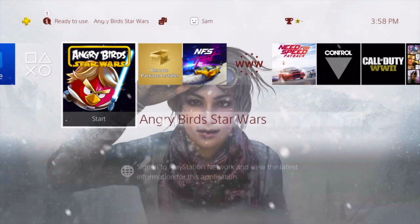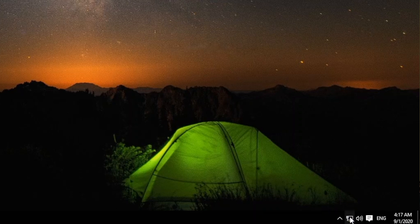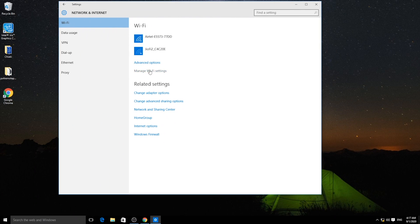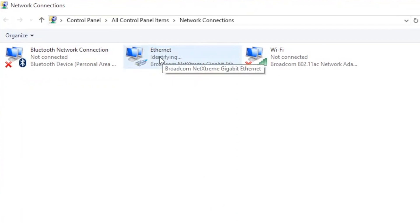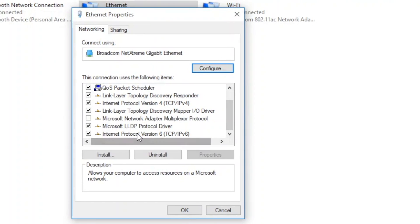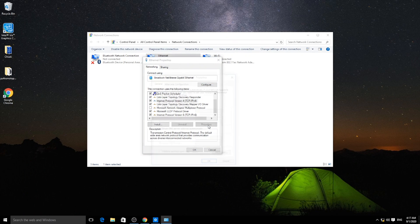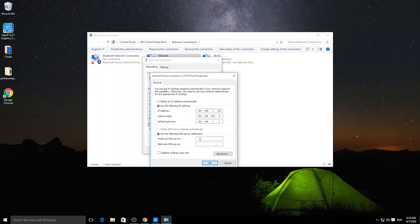Now we're switching to Windows. I'm going to try the ethernet LAN method. Click on Network Settings, then go to Change Adapter Options. Find the Ethernet adapter - right-click it, go to Properties, scroll down to Internet Protocol Version 4, and click Properties. It says obtain IP address automatically - I'm going to use a specific IP address. I'll put 192.168.1.105, leave the subnet mask as default, set the default gateway to 192.168.1.1.